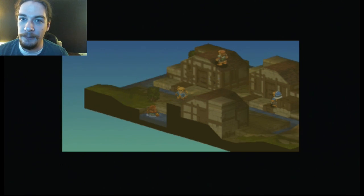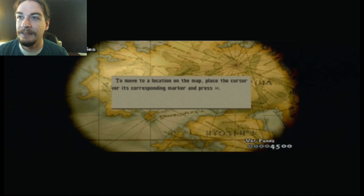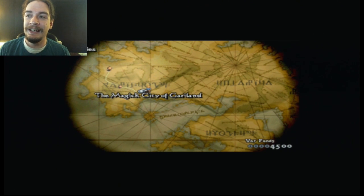Your first rewards are a mithril knife, a potion, a phoenix down, and 2,000 gil. That first set of gil is actually gonna go for buying my first unit. I'll talk about that next time — so thanks for watching everyone. I hope you enjoyed this video, and I'll see you guys then for more Final Fantasy Tactics awesomeness.